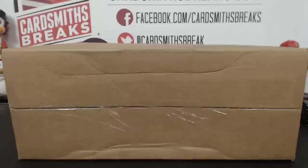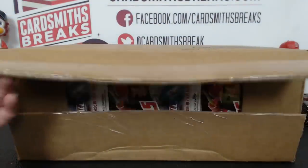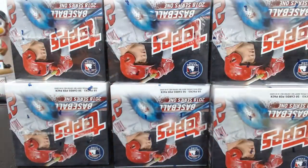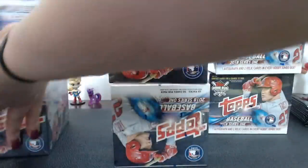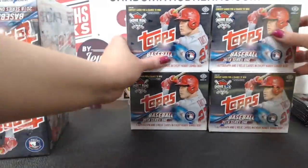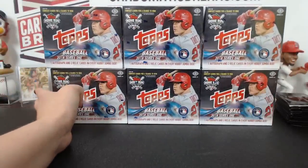Let's do it. We do have the silver black packs for this as well. Every Jumbo box comes with two of those, so we are going to open those at the end of the break. Here's our silver for later.